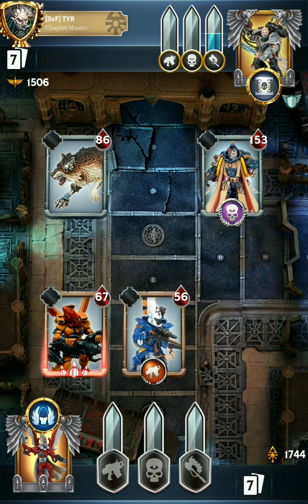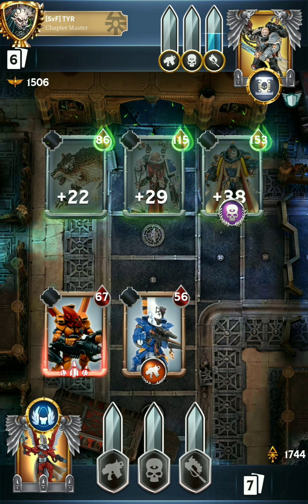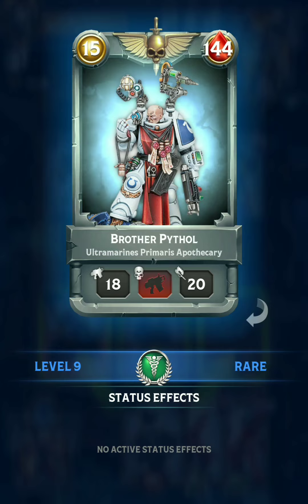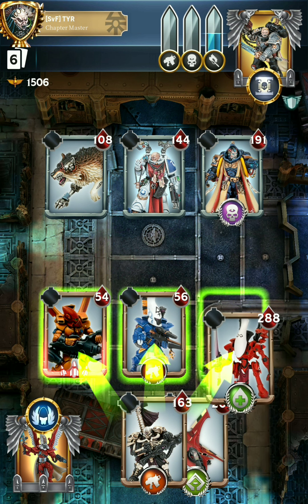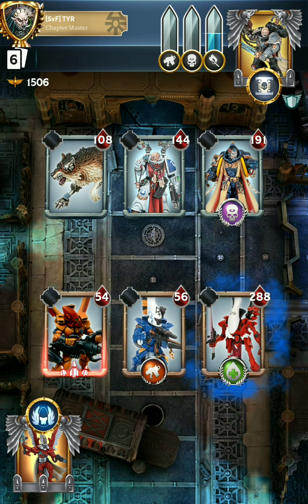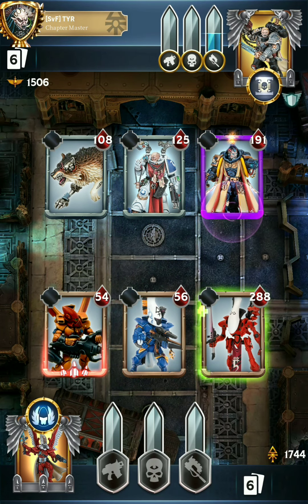Dropping the Barrage here at the beginning. They've got Medicae which, if they go Psychic, will... Now, this guy can debuff ranged, so that's going to be wonderful. Alright, I guess we'll drop the Wraithlord at the beginning and see what happens. I think we'll be able to start tanking damage at least.